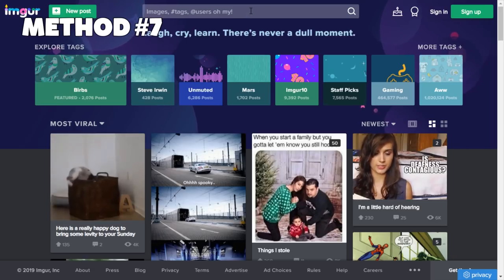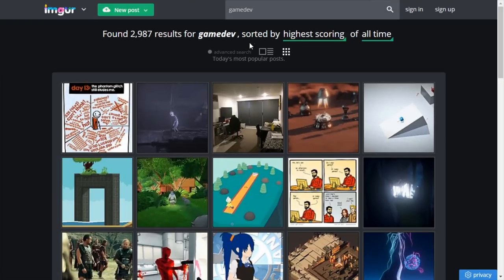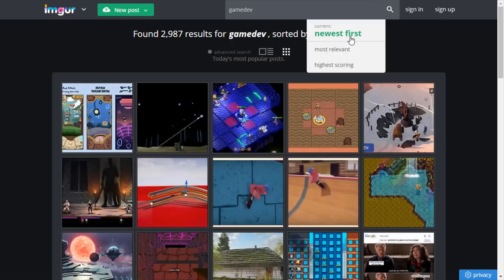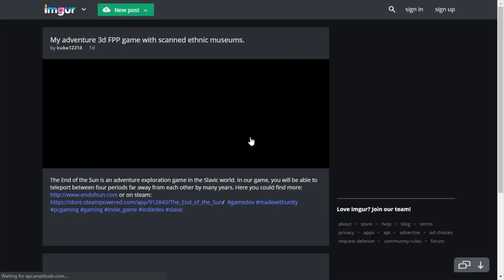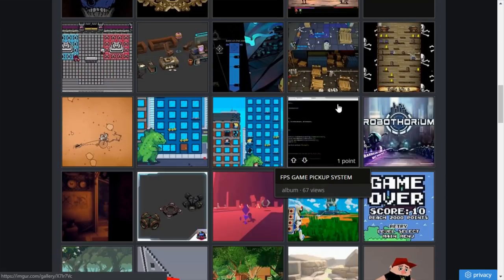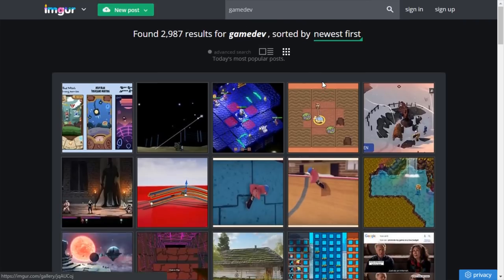One very niche place to look for new games is Imgur under the gamedev tag — there might be a better tag, not sure. Definitely go for newest. People sometimes show off their latest development there and you can contact them and maybe get a key. It's only worked about 2 out of 10 times for me so far — I nearly always got a response, but most of the time they weren't ready to have other people play it yet.